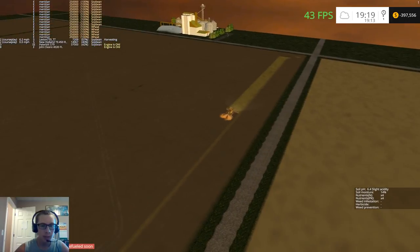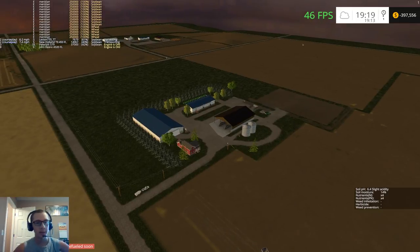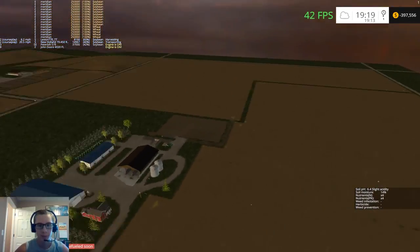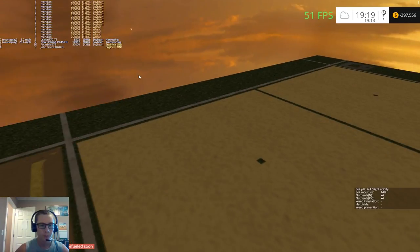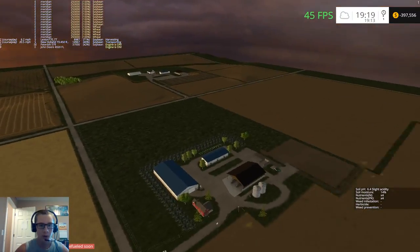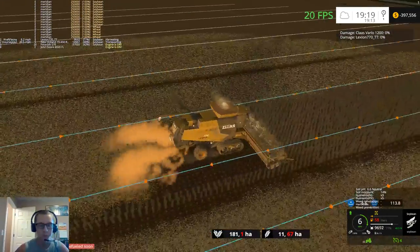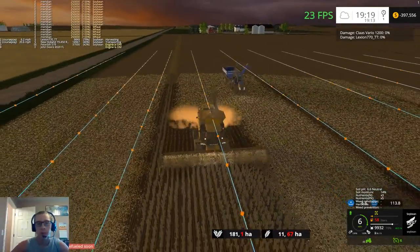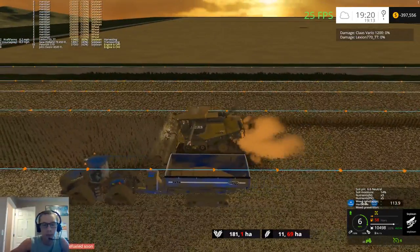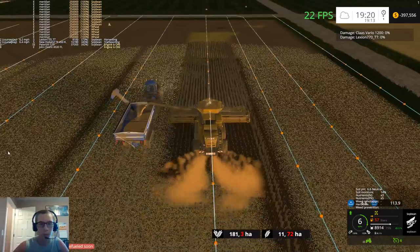Once we can afford haying equipment, we'll have a lot of grass we can cut. I will basically cut nearly every single bit of grass on the map — around the fields, in between the fields, just everywhere I possibly can — to get as much hay as possible so we won't have to do hay for quite a while. We have quite a few straw bales, so we need quite a few hay bales, and stockpiling all that would be very nice.